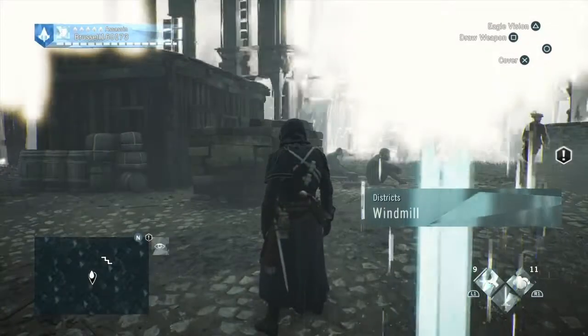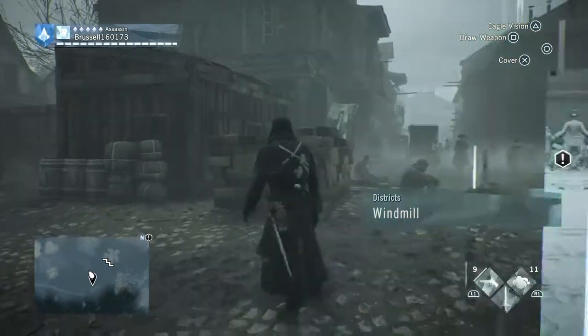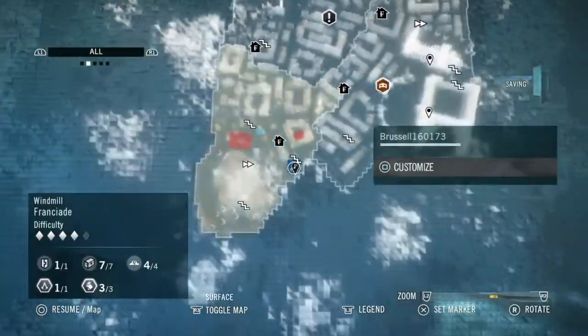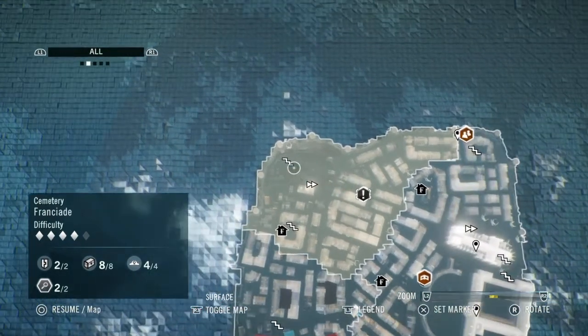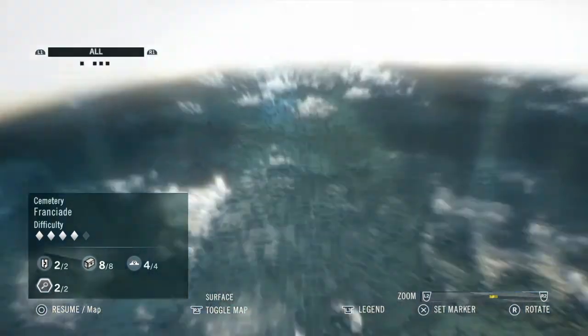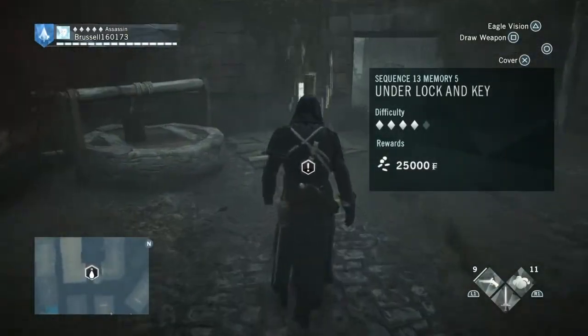Okay so two more missions, that's all we've got left to finish this off. The first one we're going to have to find — the start place is over here, Under Lock and Key, which is back at the orphanage. So I'd walk in and talk to Leon maybe.